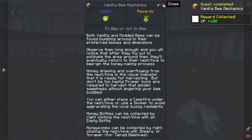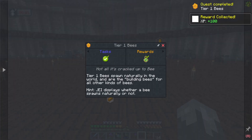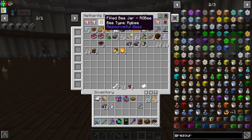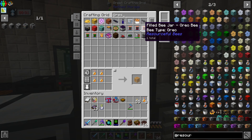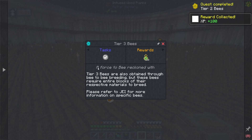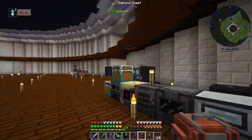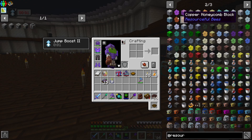The tier one bees are the ones that spawn naturally in the world - we've already got a bunch of those. I think we've got some more in our system. Tier two bees are obtained through breeding, and tier three bees require blocks to be bred. We need to get into the centrifuge. One of the first things we need to worry about is getting some honey.